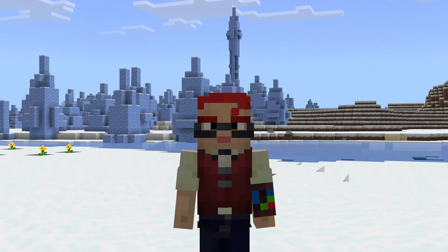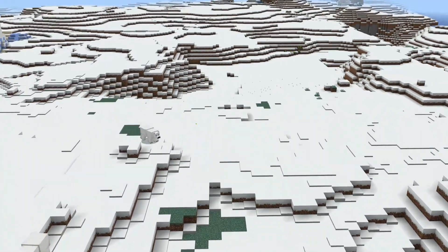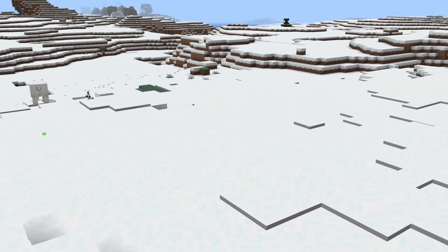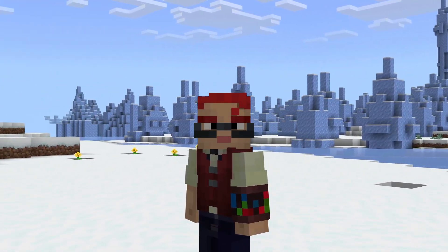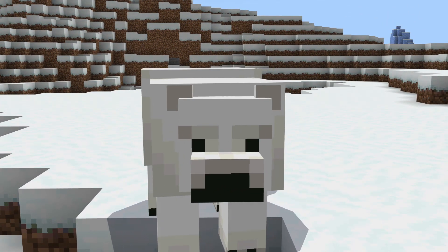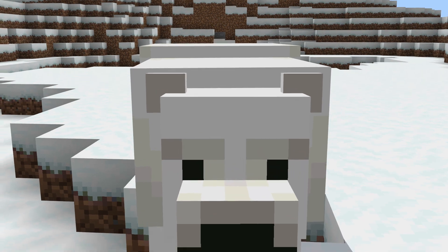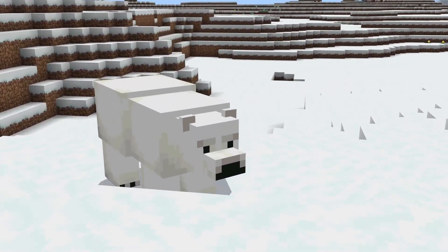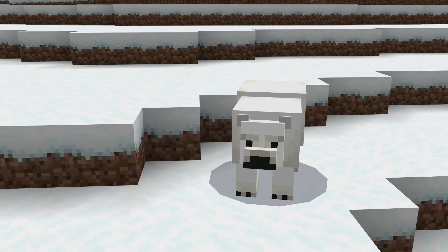And now, my fellow Minecraft enthusiasts, it's time to reveal another astonishing set of animations. Brace yourselves for a frosty adventure as we explore the captivating world of the enchanting polar bears. These frosty friends have never been more charming. First up, take a gander at the adorable new ear animation. As the polar bears wiggle their ears, you can't help but feel warmth and affection for these gentle giants, even in the coldest of climates. Next, check out the humorous sniff animation — watch as the polar bears sniff the air, as if they're on the hunt for a delicious fishy snack.